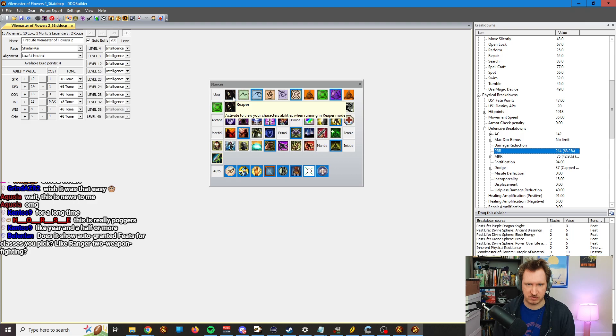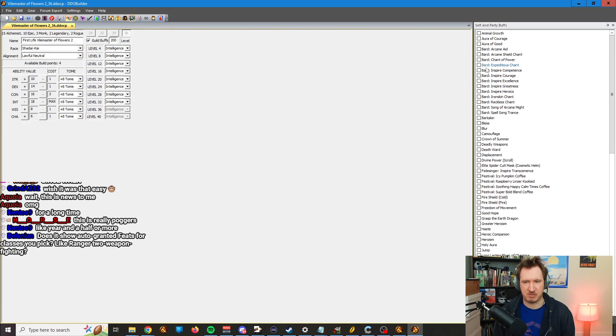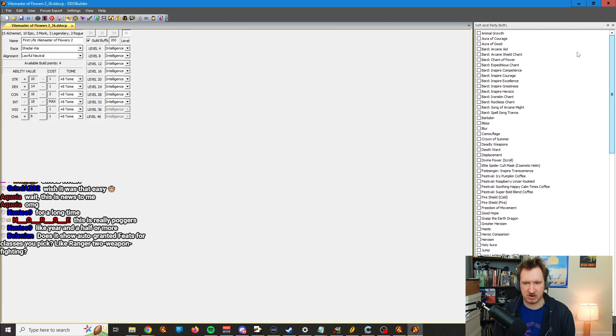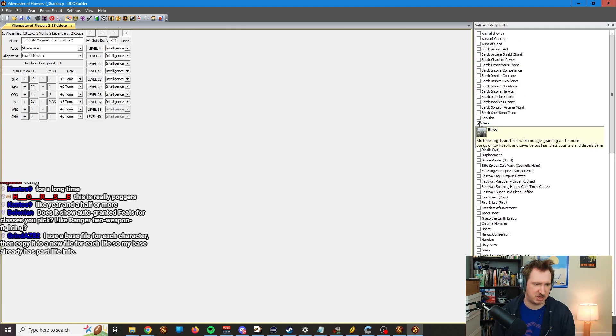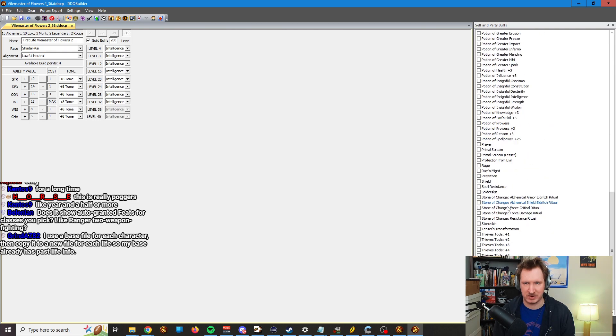Am I in Reaper, or am I out of Reaper? You can turn that on and off. Next we have one of the more confusing ones, which is the party buffs. This is the menu where you set all the buffs for your character. So you go, oh yeah, my character has Bless — turn on Bless, because I cast it. My character has Freedom of Movement. My character also has Greater Heroism. That's where you put all of these things.